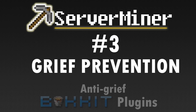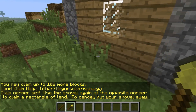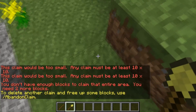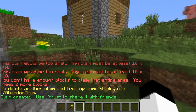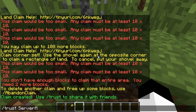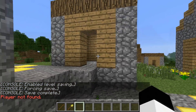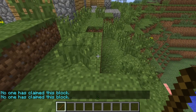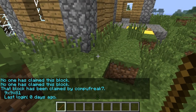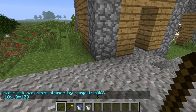Number 3: Grief Prevention. Grief Prevention is a plugin that allows your players to protect their homes easily. By default it protects an area around the player's first chest, but you can fine-tune the plots using commands and the golden shovel tool. You can allow other players inside your area and there's no way people can grief your plot. You can sell extra plot blocks for currency or award them for playtime on your server. Grief Prevention also has a great feature to combat chat spam. Overall, it's very easy to set up and a crucial tool for public server owners. A well deserved third place.